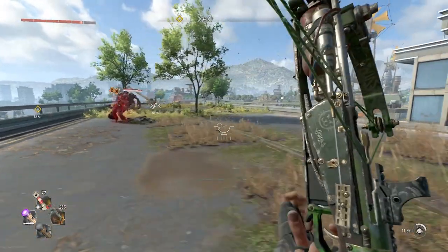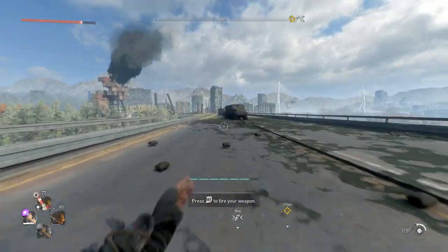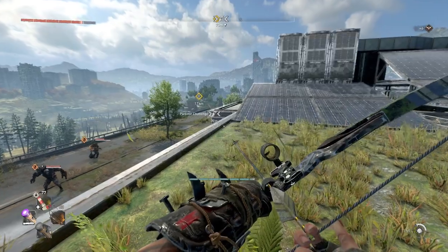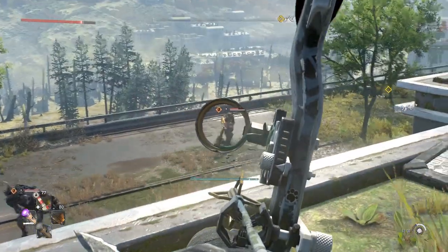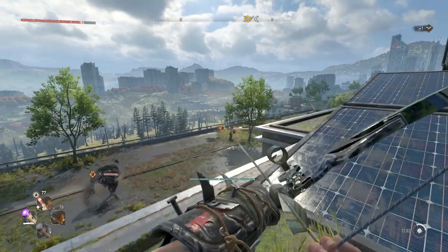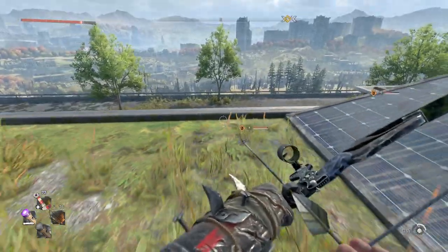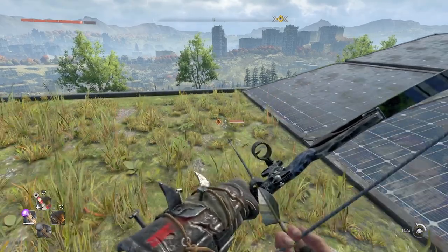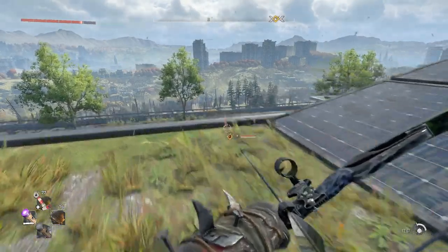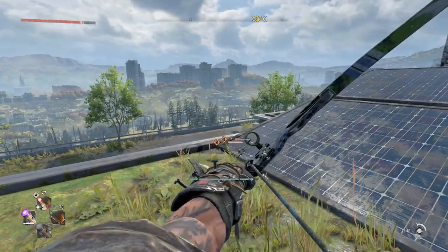The huntress crossbow pairs perfectly with the ballista. When I first started using the ballista I thought it was absolute garbage — I was using it like a regular bow, trying to aim at people from a distance, and my shots weren't getting there. It was inconsistent. But the ballista's strength shines in the same way as the huntress crossbow: it has a hidden ability when you're using parkour.